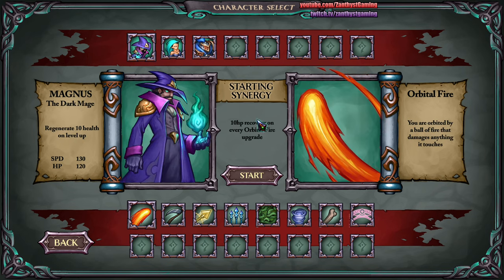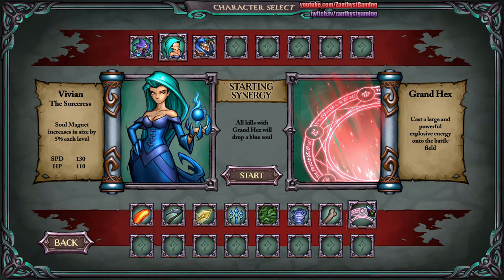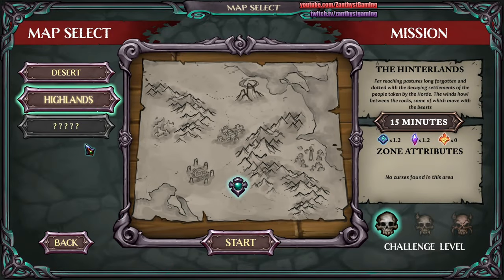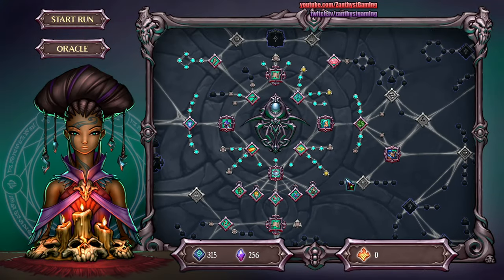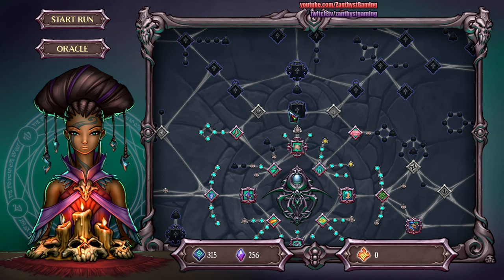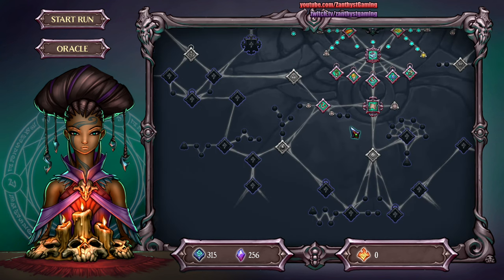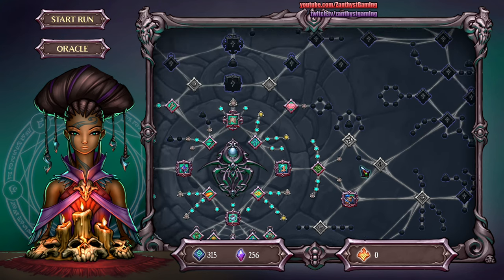Let's go ahead and just do a real quick preview to see what it looks like in action. I think I will probably go with her on this particular run because having lots and lots of blue souls at the beginning sounds great. We have not yet unlocked the next level. Let's actually have a look at the Divinity Web — not entirely sure where it would be; I'll search for it later.